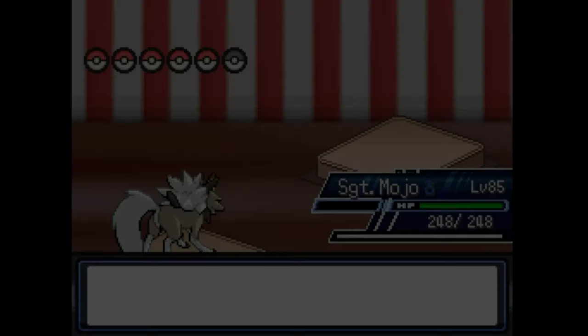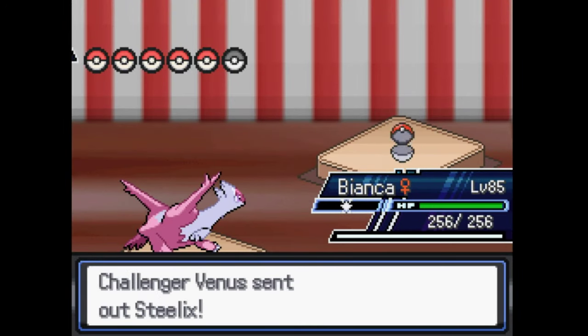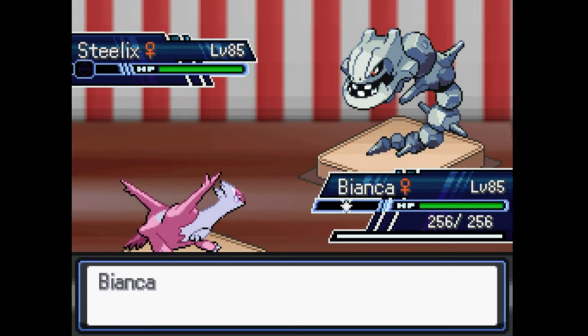Steelix. Bianca can take on a Steelix, because the Ace is very hard to beat.